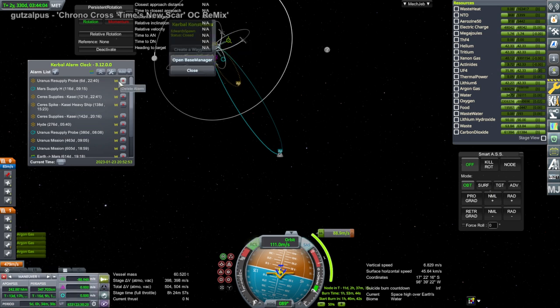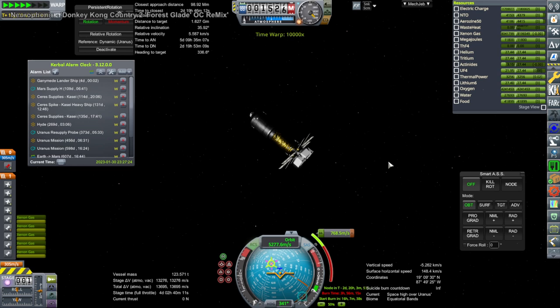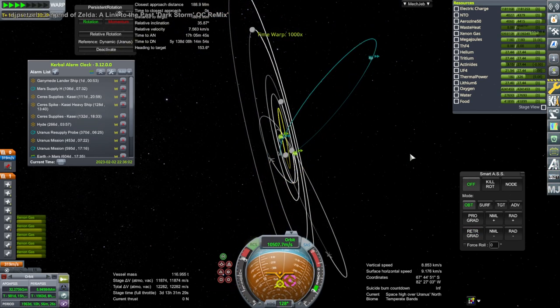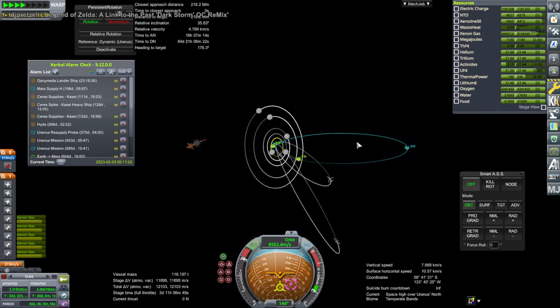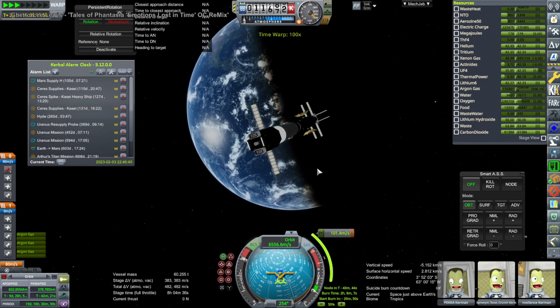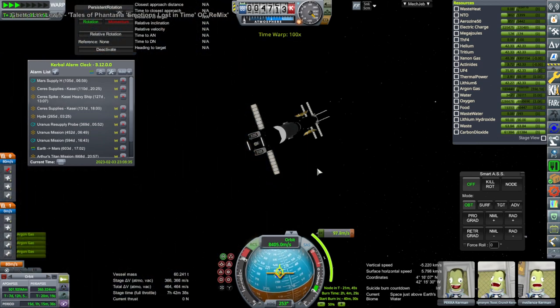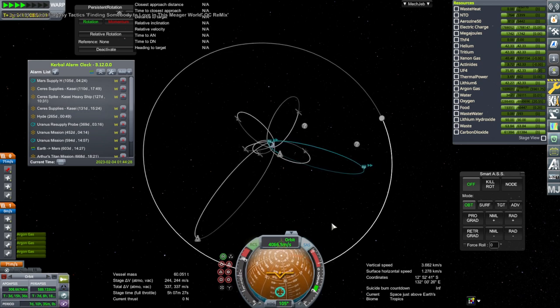We don't want the Moon to interfere with it, so we plot another maneuver at periapsis to bring the apoapsis down so it won't be interfered with by the Moon. Now we have a Uranus supply mission arriving at Uranus and capturing. This will supply Mikko Gagozov, our only Uranus venturer, who wants to get into orbit around Miranda, the moon of Uranus. This supply mission is absolutely critical because Mikko is going to be running out of supplies when he arrives and must meet up with this in order to survive. It captures fine - ion engines again.